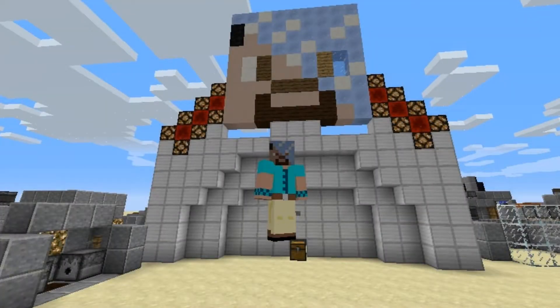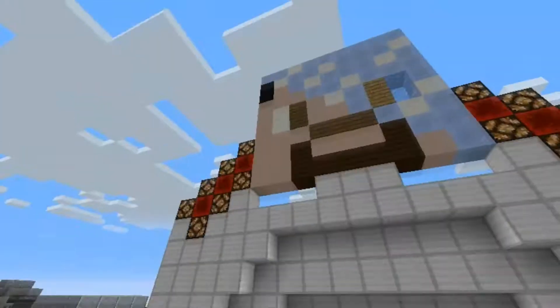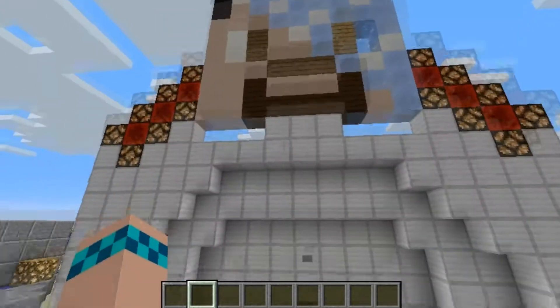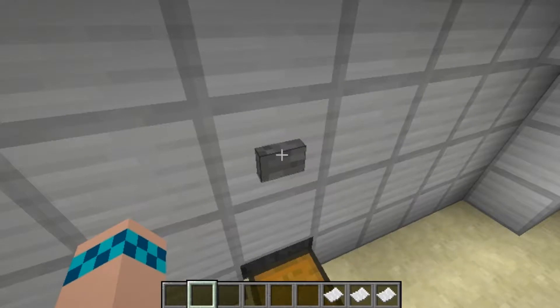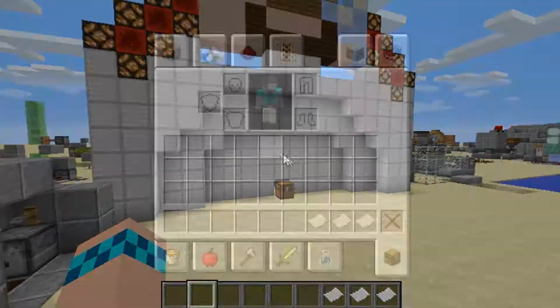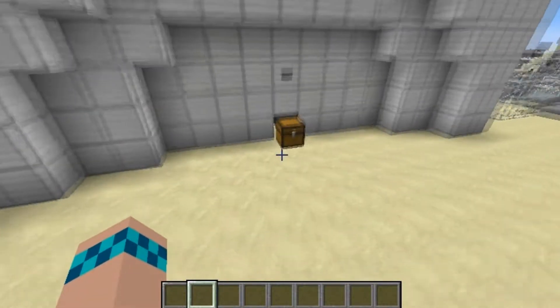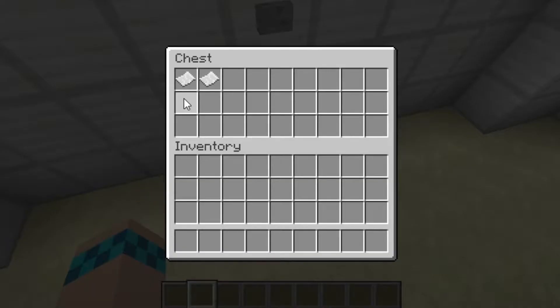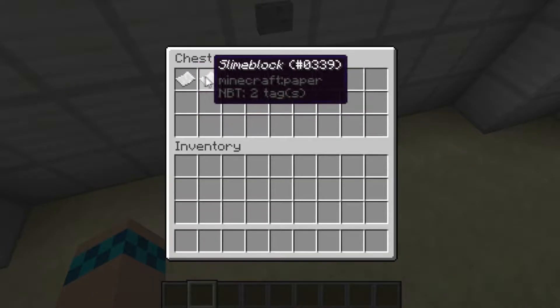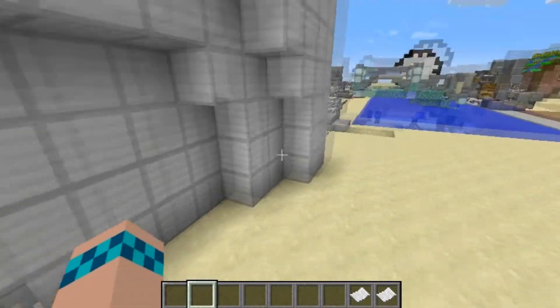Welcome back everybody. Today we're here in my redstone testing world at this machine again. Let's go ahead and clear out last episode that we used this anyway, press the button, and look at what we have to build today. Today we're building a cocoa bean farm using slime block mechanics.